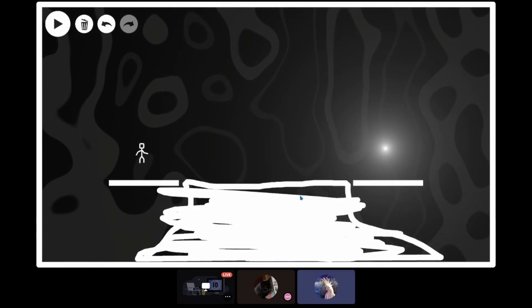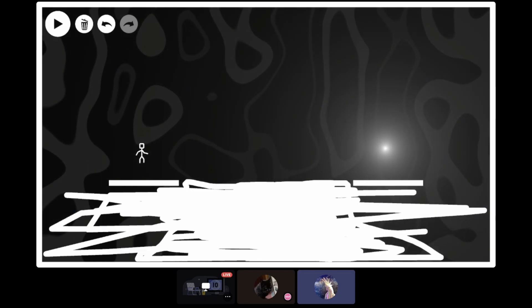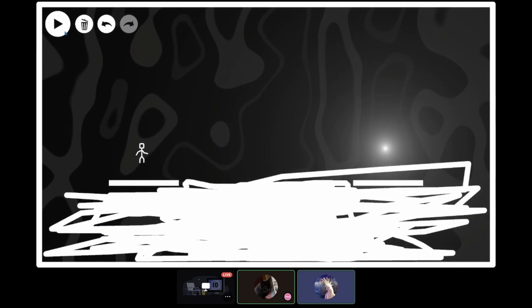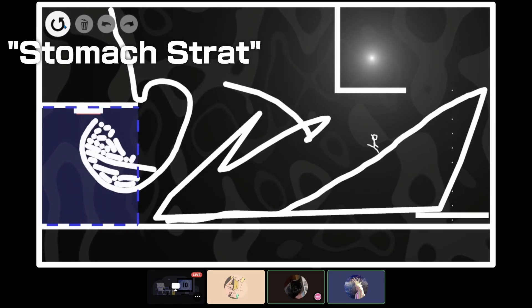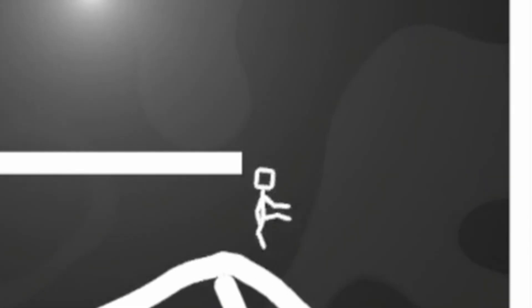Next up for a playtest was Brian. His solutions tend to be a little bit more, let's say, direct. We watched him attempt a puzzle with full confidence it would work — and somehow it did. He kept pushing his character through, willing him across the finish line.